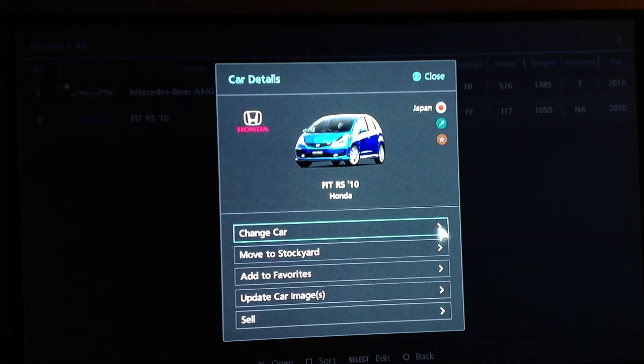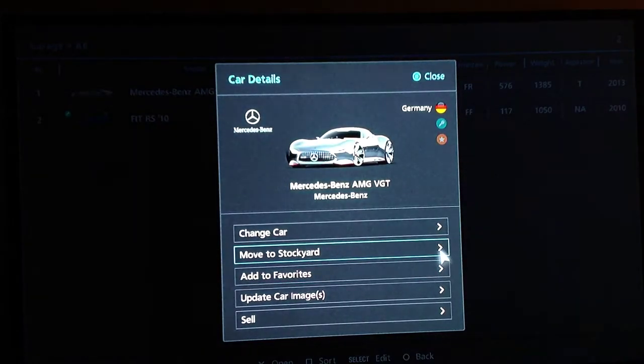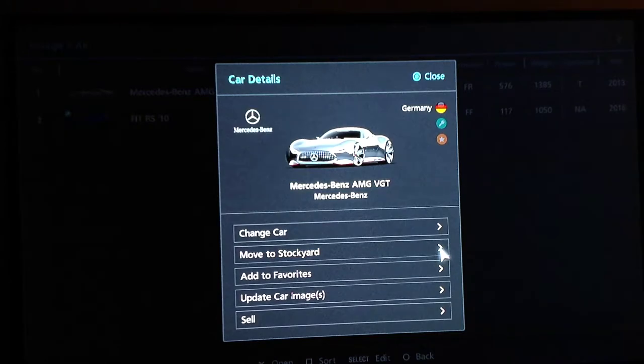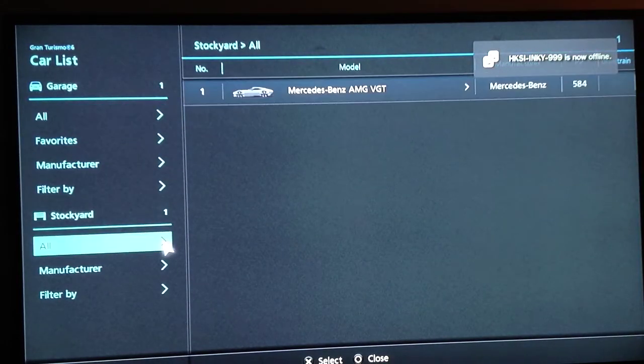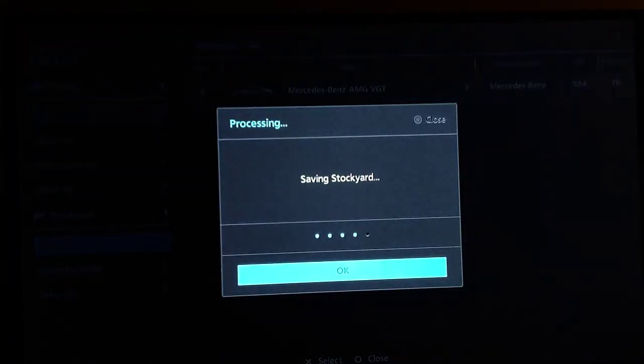I noticed there's this thing called 'Move to Stockyard.' I don't know what it is — I'm guessing it's like some type of other garage or something. I'm moving my Mercedes right now to the stockyard. I moved it there, but I'm not too sure what that feature is. Hopefully I figure it out later, or if some of you guys know, comment what it is.